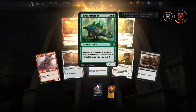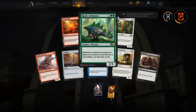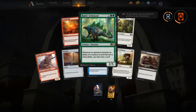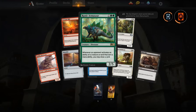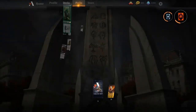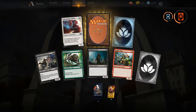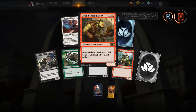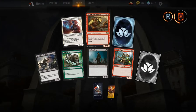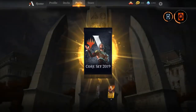Another Pridemate and Runic Armasaur — I don't know about this card. It's great in Commander, but not sure how good it'll be in standard. It is a 2/5, so it blocks basically anything — a good little roadblock. Goblin Trashmaster — another Goblin lord, gives everything +1/+1, can sacrifice a Goblin to destroy target artifact. Not bad at all.